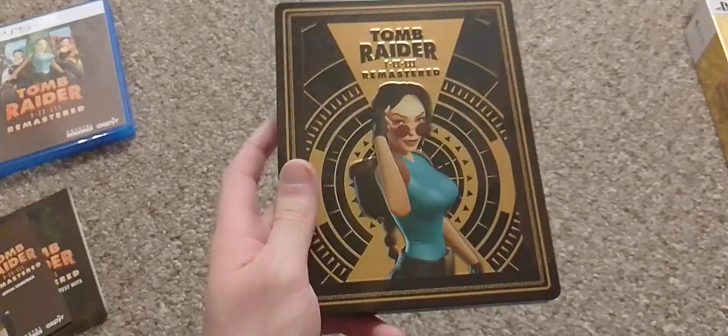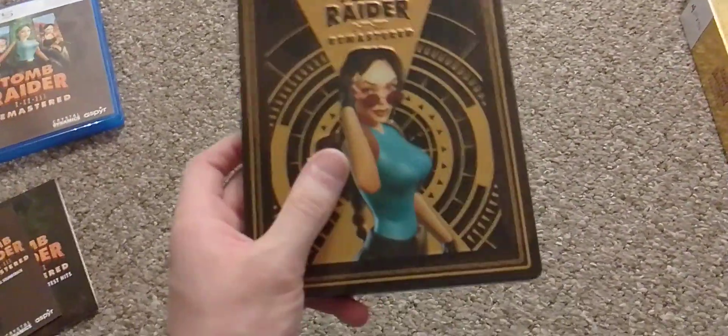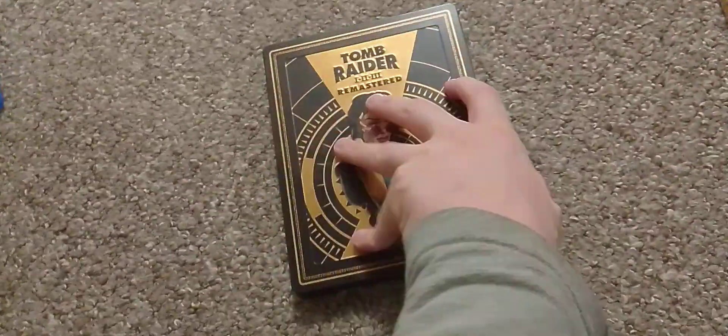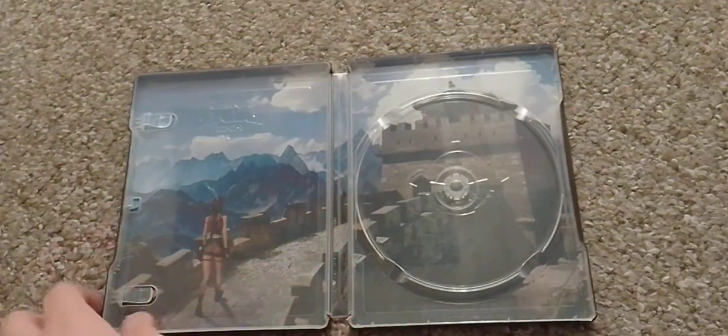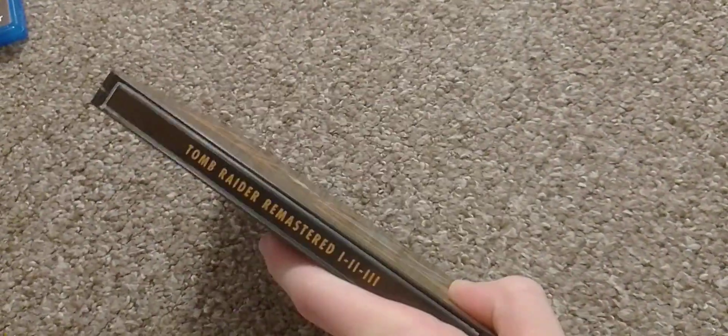And then we have the steel book, which is a very pretty steel book. We've got classic Lara with the ski slope behind her, Lara doing a little pose thing on the front, and we have a compass on the back with the Great Wall. I haven't put the game in this case yet — I will — but this will be the case that I use.